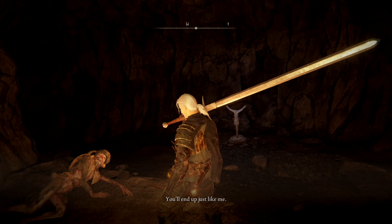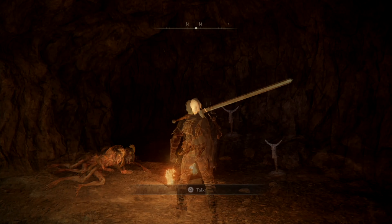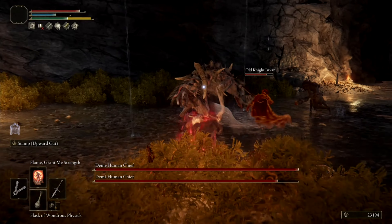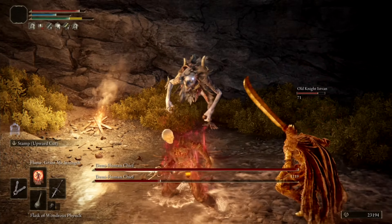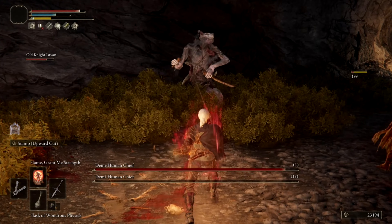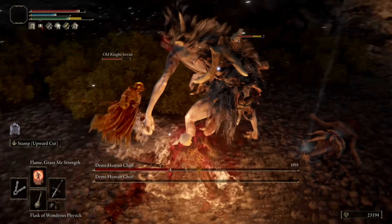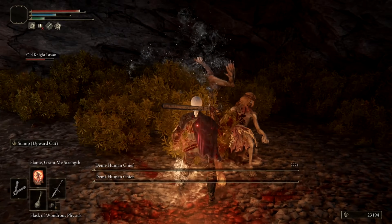After passing through the mouth of the cave, you'll find Boc near the site of Grace in the prone position looking like ten miles of bad road. After talking with him, he'll try to wave you off by saying that you'll be beaten to a pulp if you continue on any further. After exhausting all his dialogue, we'll need to head inside the cave and clear a small band of demihumans before engaging in a mini boss battle against two demihuman chiefs. We need to do this to recover Boc's sewing needle and tailoring tools for the rest of the quest.